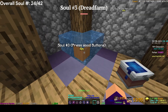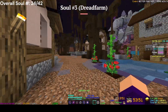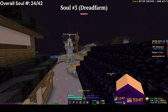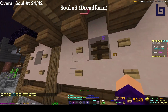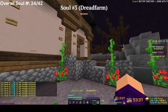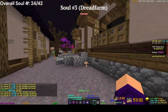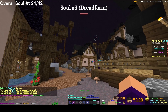The third soul is right here — you press every single wooden button you can find. For example, press these ones. There are 56 wooden buttons total — eight of them here, another eight right here, that's 16, and there are more in all these houses, including on the second floor.